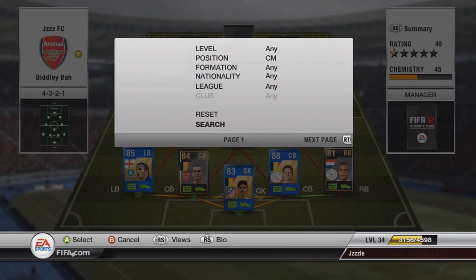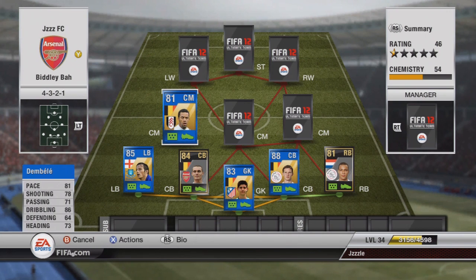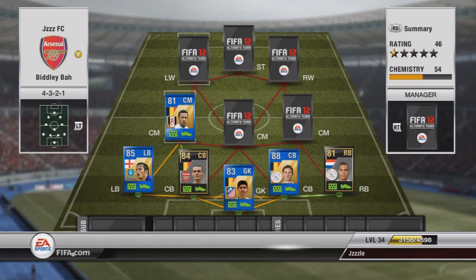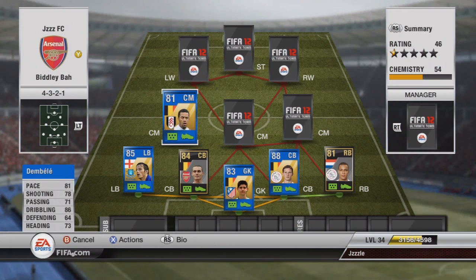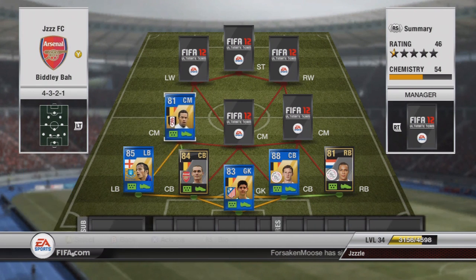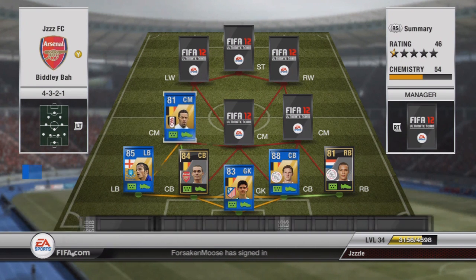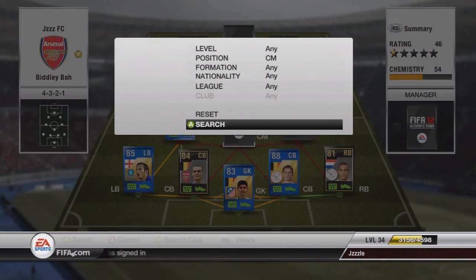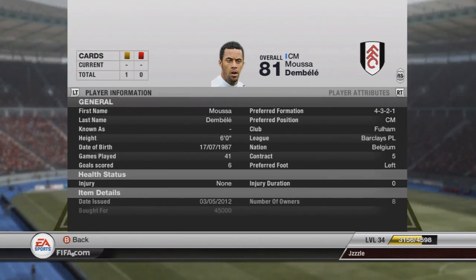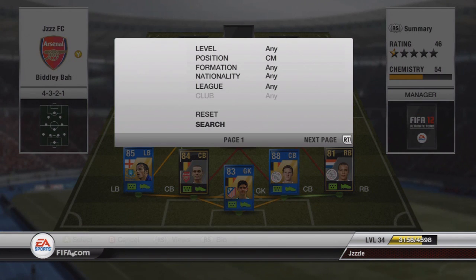In the left centre mid we have got Mr Dembele from Fulham — team of the season as you can see. He's possibly the weakest link in this team; he's kind of there just to fill chemistry. He's not fantastic — dribbling is his best stat but he doesn't feel particularly good at dribbling even. He's quite slow, and my centre mids are quite slow to be honest. He's got quite bad passing and he's about 45k, which in my opinion is far too much for him.